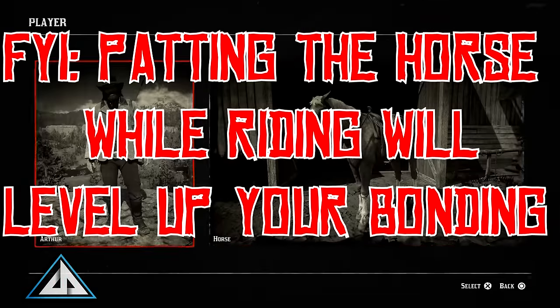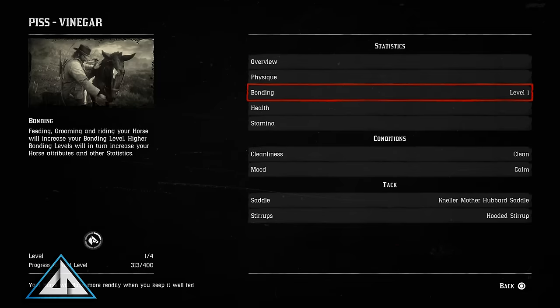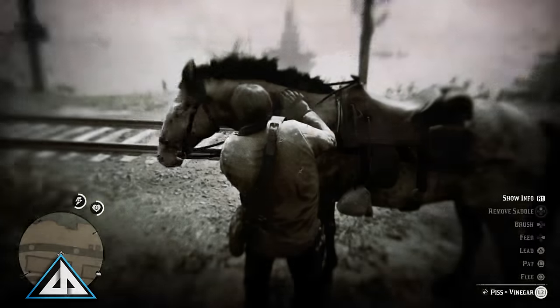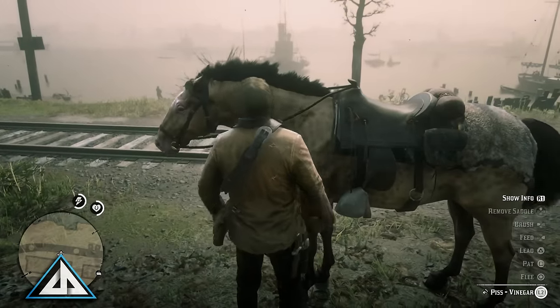Anyway, that's my process in a nutshell. You are able to check on your horse's stats, health, and bonding level by going into the menu and selecting player and then the horse. This page will get you more details about your animal and where you stand with him.